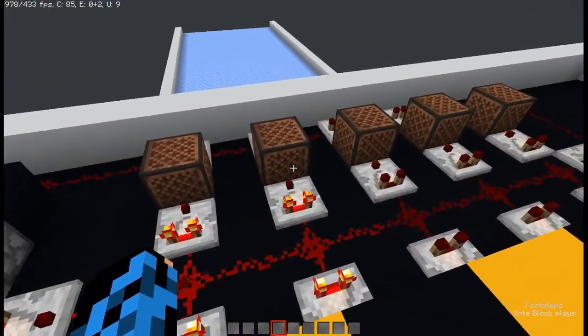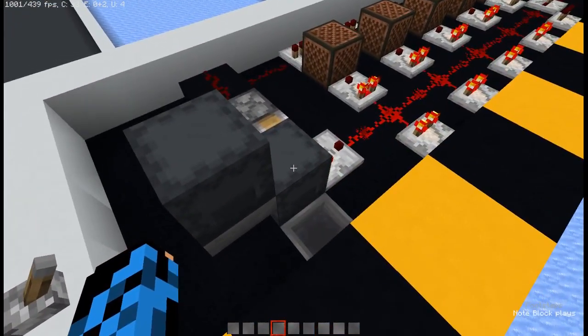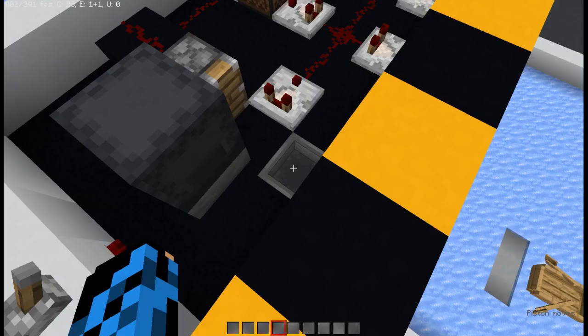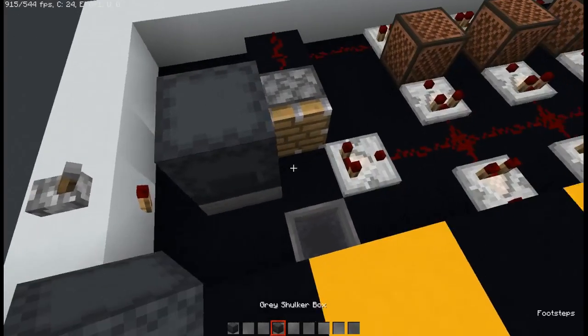It happens quite quickly. When it gets to the end, this piston will fire, pushing this shulker box into this hopper. This works 9 times out of 10. To reset it, it's as simple as taking this shulker out and switching them over.